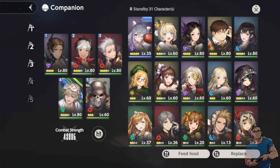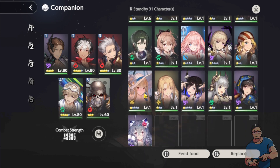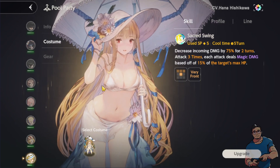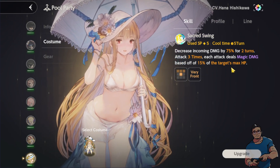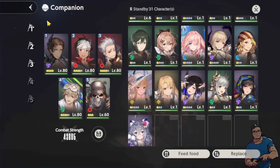I want to check whether I have any of Angelica's costumes from before. I think this is my first time getting Angelica — yes, this is the only one. Her skill says: decrease incoming damage by 75% for two turns; attack three times, each attack deals magic damage based on 15% of the target's max HP. You can also see the attack formation — it's like a T-shape, which is kind of reminding me of Tetris.